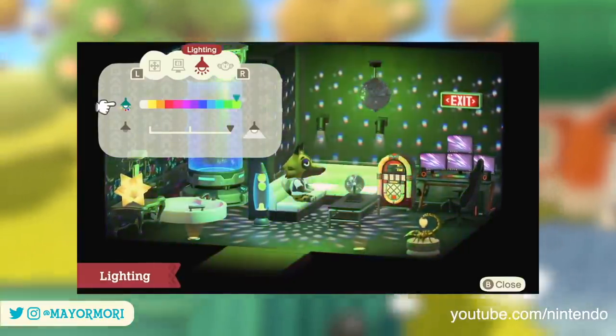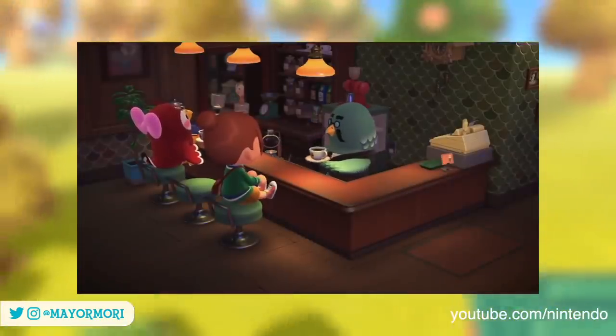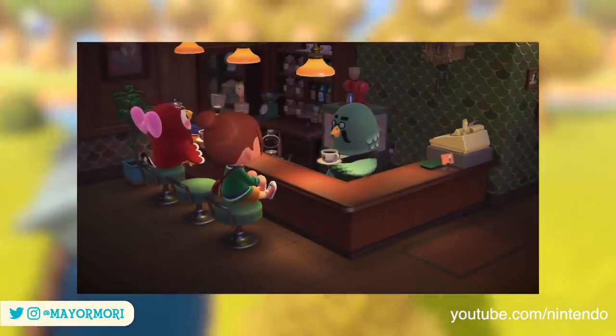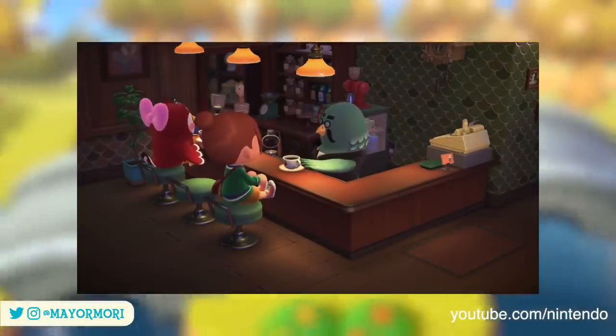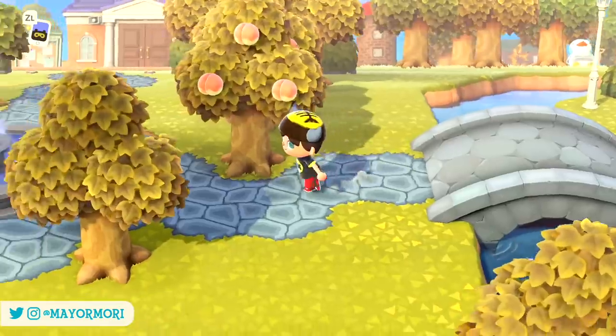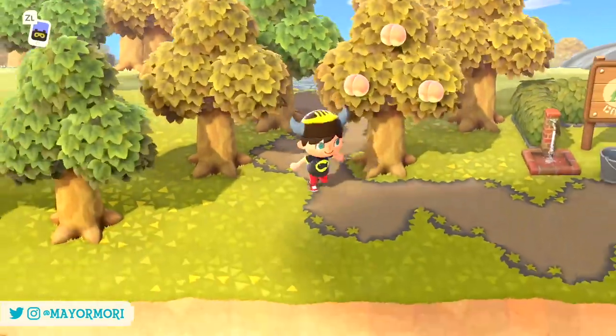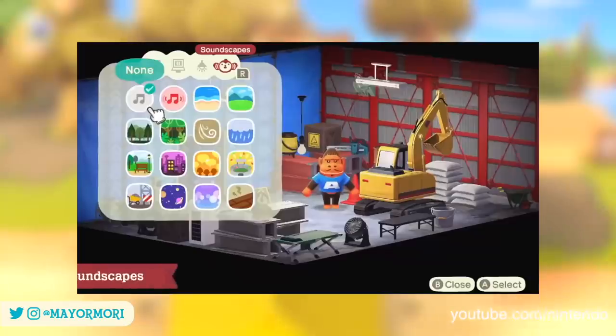This is really going to help set the scene and create unique atmospheres. We actually get a good idea of this in action in the Roost footage, where you can see just how cozy and warm the lighting is in that room. Now this kind of feel can be recreated in our homes and designs, which is super awesome.